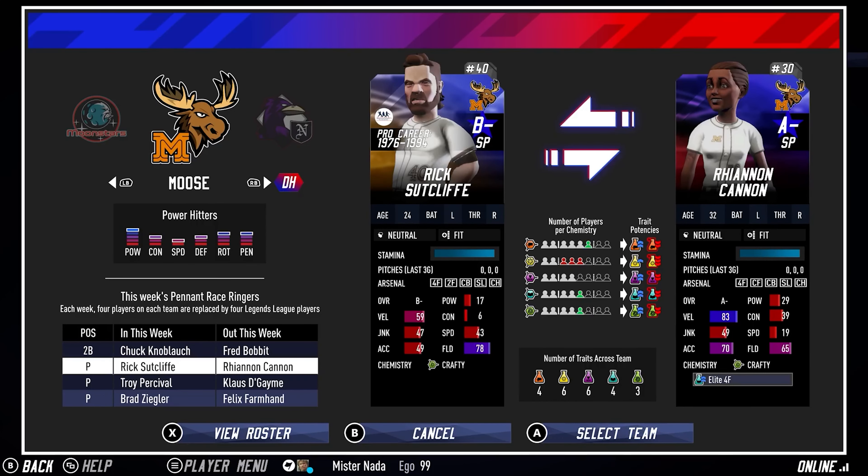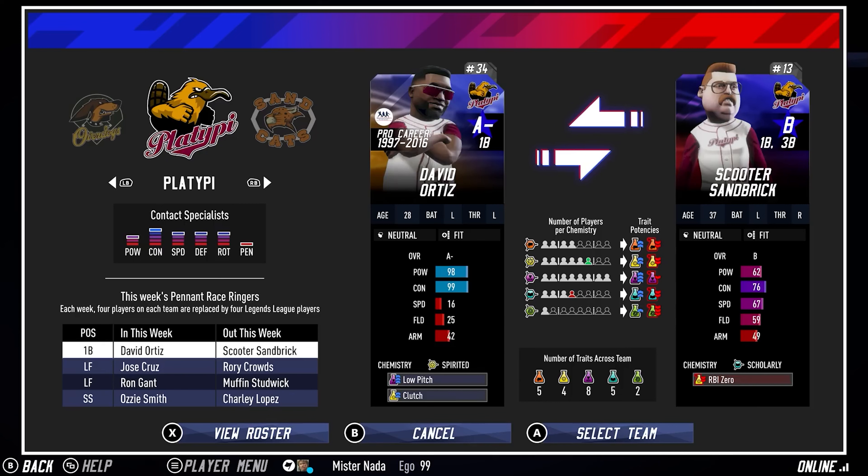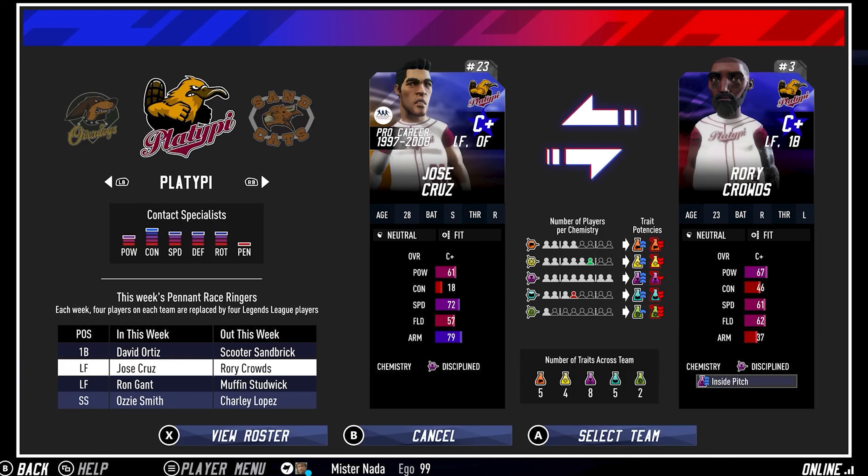How the team is navigating this — which I think is pretty cool — is you use the MLB legends as ringers. When the pennant race resets and you're picking your team, you get a pool of MLB legends you can sub in for a player on your roster. For example, we have the option to swap out Scooter for Big Poppy, and we can examine team chemistry for both players to see how adding or subtracting them affects results. Looking at Jose Cruz and Roy Crowds, I think possibly keeping your Super Mega League player Roy Crowds would be the smarter move based on team chemistry and his inside pitch trait getting that nice boost.